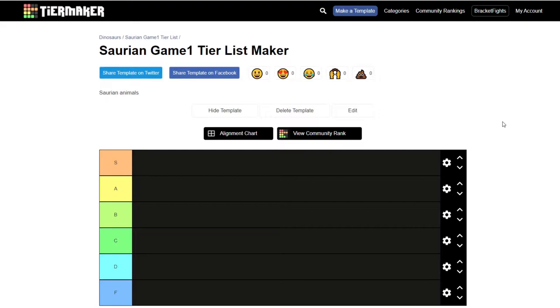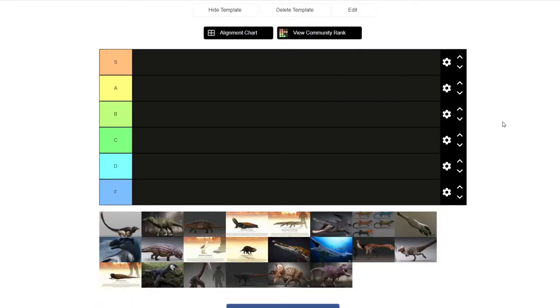If you guys know of a better tier list website, please let me know, because I really don't like TierMaker. I actually want to do more tier lists — on Empires of the Undergrowth and Subnautica. So anyway, I have a list of all the animals in Saurian and we're just going to rank them. These judgments are random and subjective — based on how I feel about the creatures both in real life and in the game, mostly how they pertain to the game.